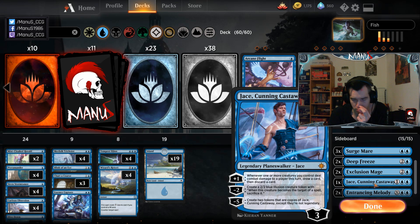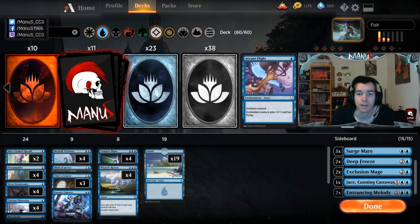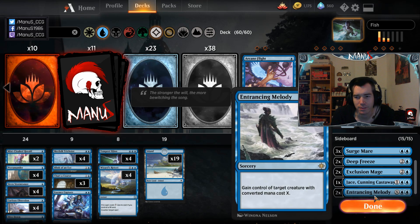Last but not least, we have two Entrancing Melody — already good before and now even better, because for four mana it steals a Hydroid Krasis of any size, which is a really big deal. You bring it in against Simic and Sultai Krasis decks, but also against white weenie, green decks, and even mono-red depending on how many creatures they play. In the mirror it's obviously a killer card, so it's very good against most of the mono-color decks.